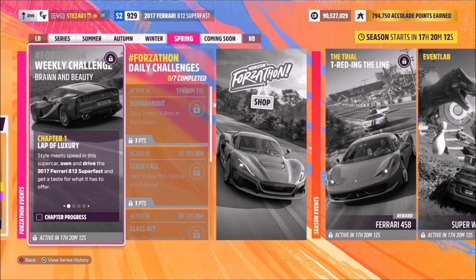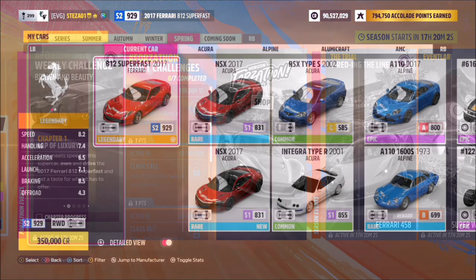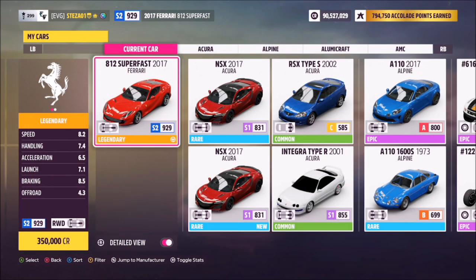Hello and welcome back to the channel. This week's Forzathon guide is called Brawn and Beauty, which wants you to own and drive the 2017 Ferrari 812 Superfast to complete all the challenges. This car will set you back 350,000 credits, and you can pick it up in the auction house possibly a bit cheaper, or just from the auto show.